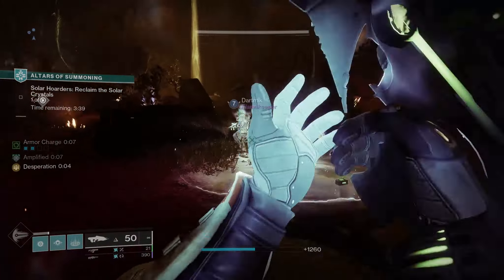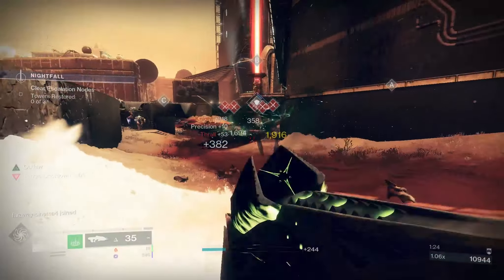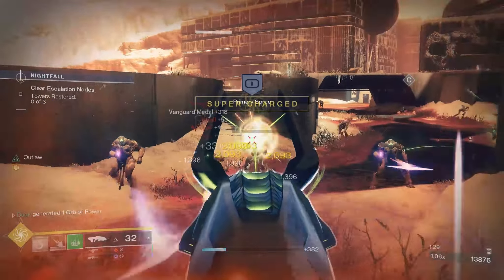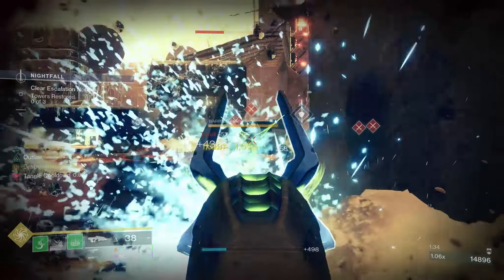Each crit final blow will cause a target to explode like a Curse for All, for AoE damage, as well as leaving a lingering poison damage on all targets hit. And on those targets affected by poison, they will also explode on death, regardless of whether it's dealt by crit damage or not.